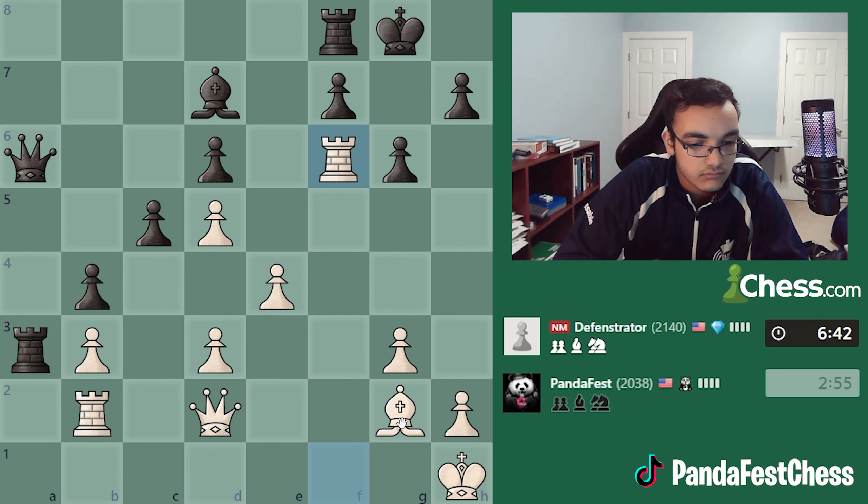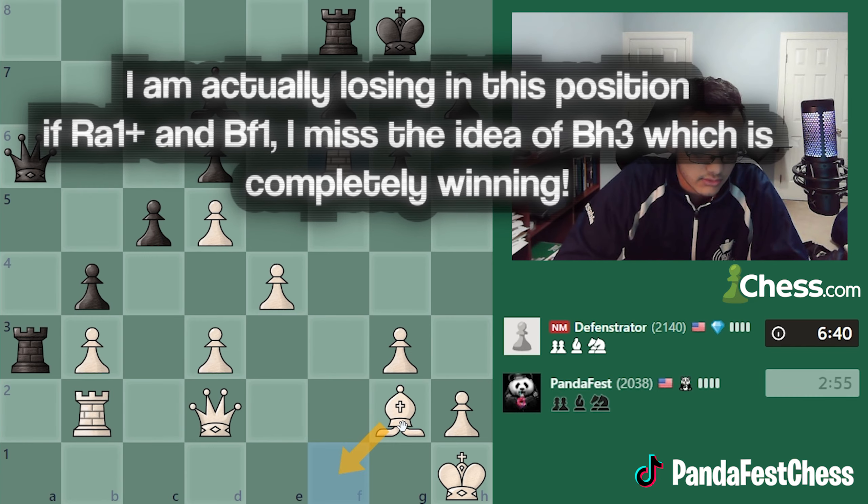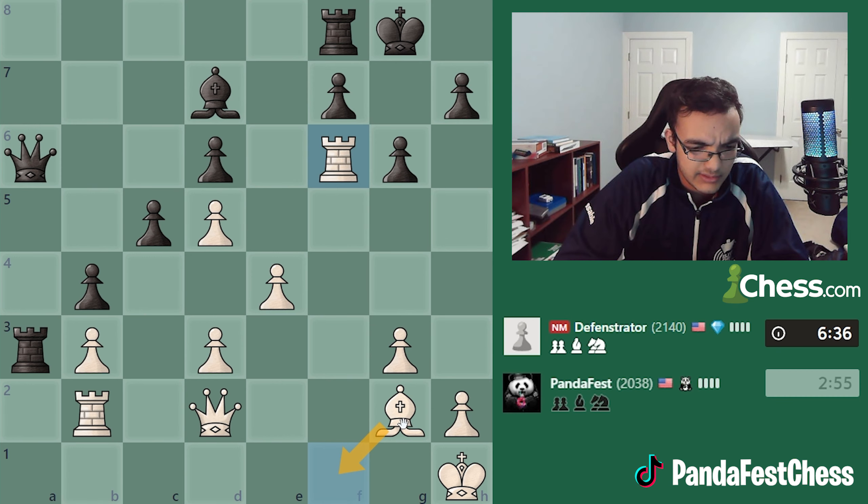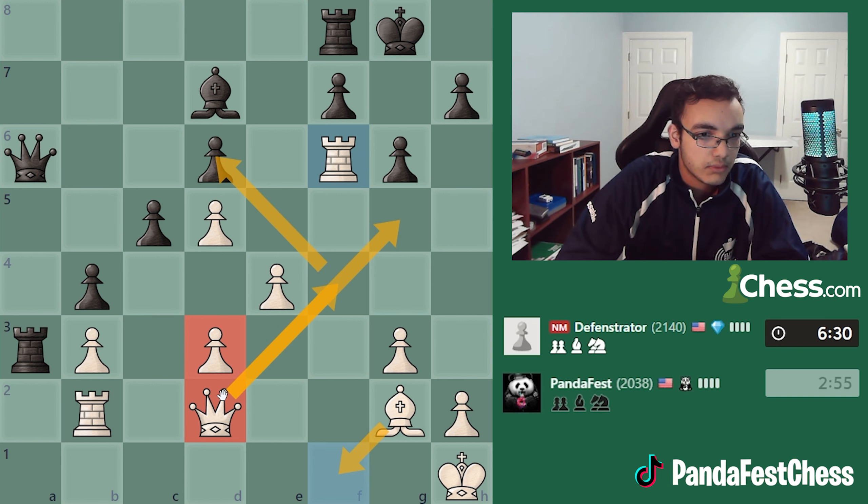I don't have much time here — I'm just gonna play bishop f1 to make sure we're okay. That way there's no way of me getting checkmated. I also defend this pawn, allowing me to move the queen if I need to — like queen to f4 — something I want to do to put pressure on that weak d6 pawn.